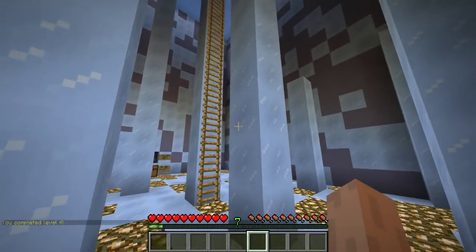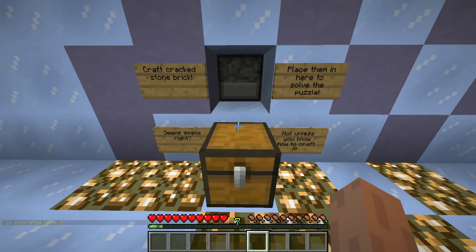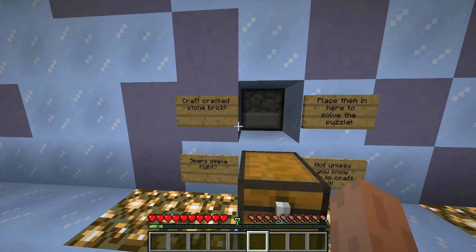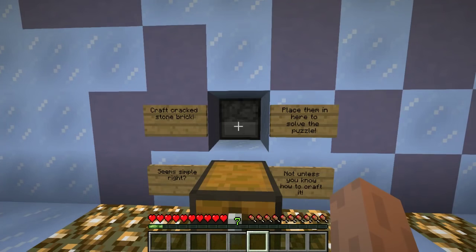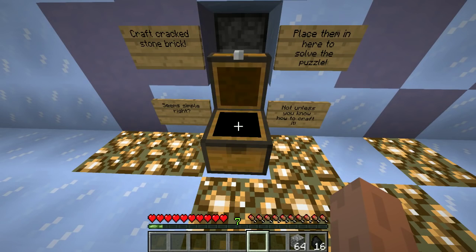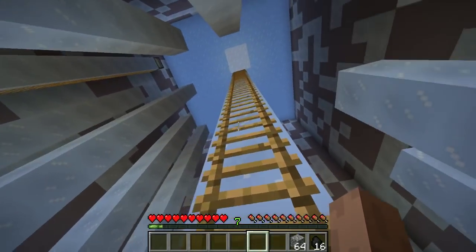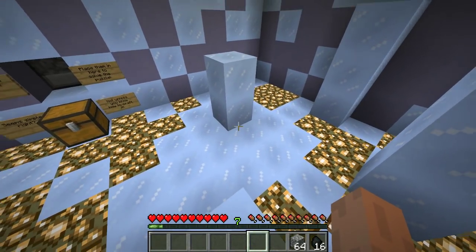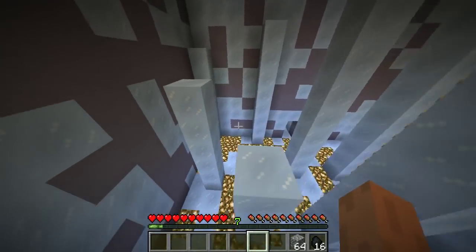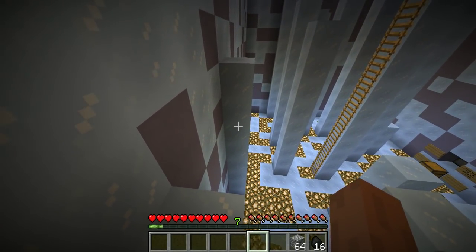What have we here? We have a room of ice — seemingly parkour. Ladders. Seems simple, right? Not unless you know how to craft it. Craft cracked stone brick — which I can definitely do. Place it here to solve the puzzle. I'm pretty sure you just make stone bricks and then you cook them. There are ladders up to the crafting table and the furnace, but there's also parkour. I feel like the parkour is here to challenge us, and we will accept this challenge.